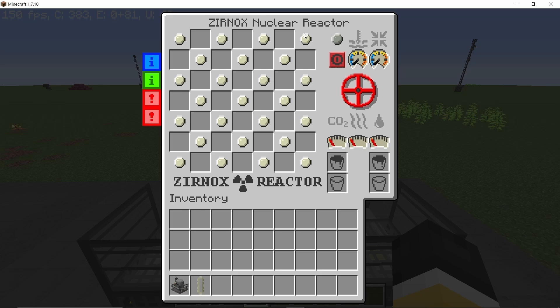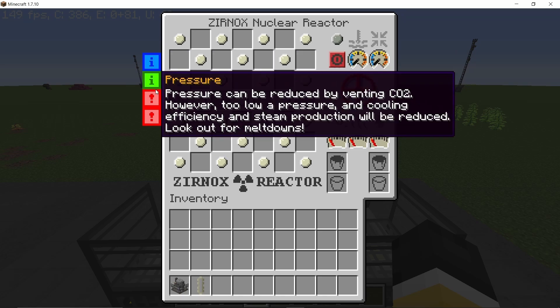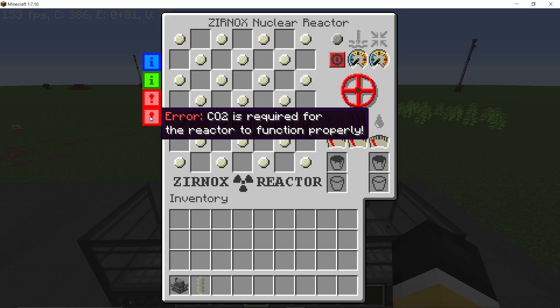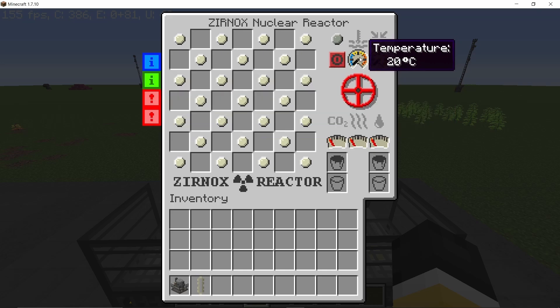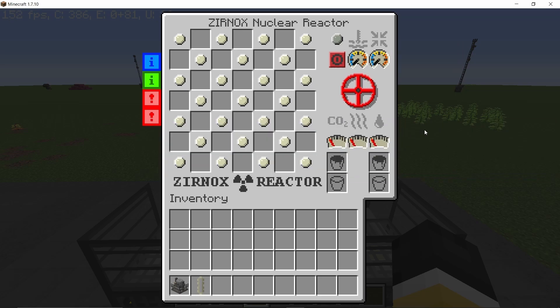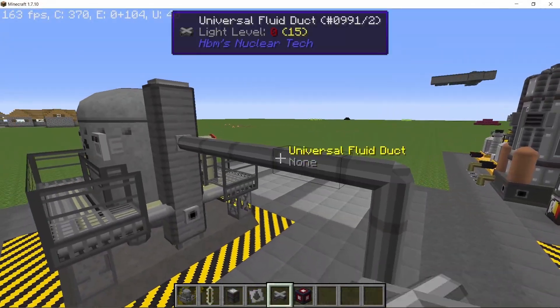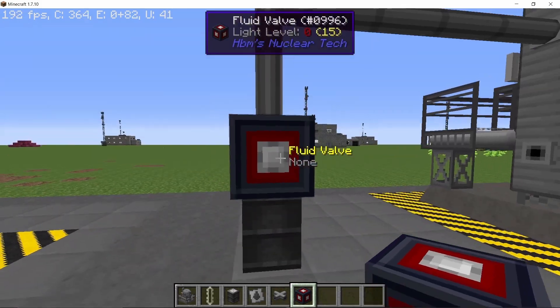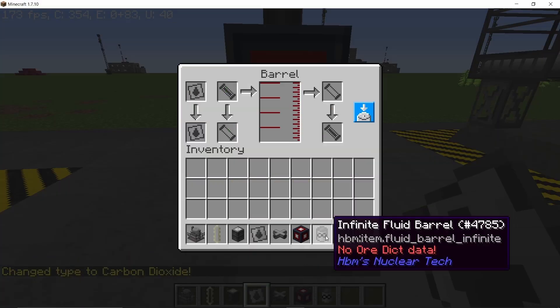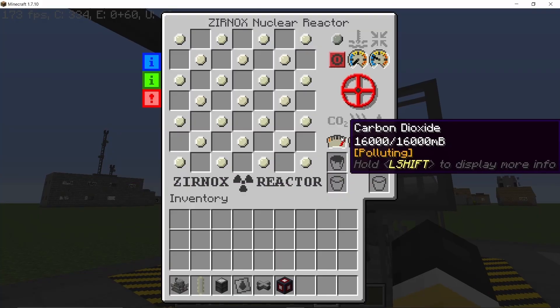Once crafted, it's going to look something like this — a pretty cool design with 'Xenox' written on the front. In the GUI you'll have a total of 24 slots for fuel rods. Carbon dioxide is the medium which transfers heat from the core to the water. It will also need some balancing of pressure, and we'll need to fill it with carbon dioxide and water. You have gauges for temperature and pressure, a valve to vent out CO2, and gauges to display CO2 and water levels.